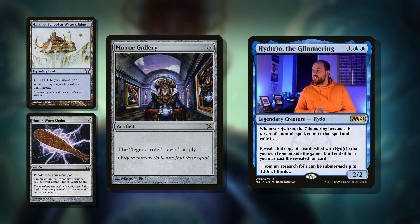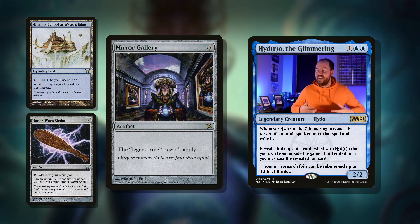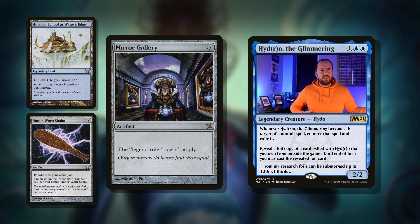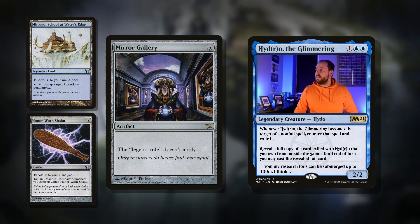And if you really don't like the legendary rule, there's Mirror Gallery: five mana for an artifact, the legend rule does not apply. So you can have as many enchantment commanders — enchiladas, whatever you want to call them — as you want.